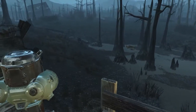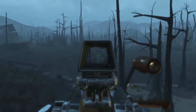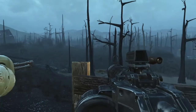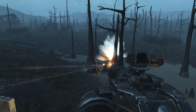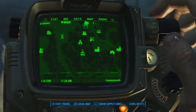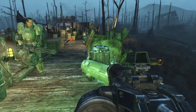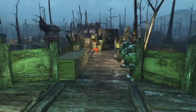Looking out there — we can see a mirelurk. There he is. We'll just bring it over and let the defenses do it, we won't waste the ammo. Done. The guy with the minigun didn't even get a shot off — the automated defense just dealt with it straight away.